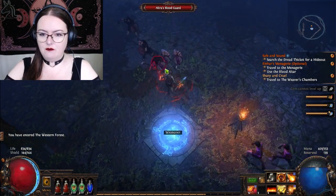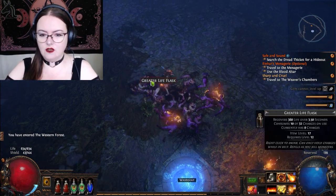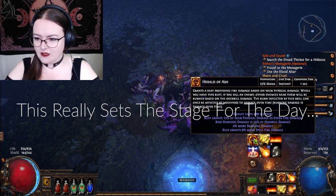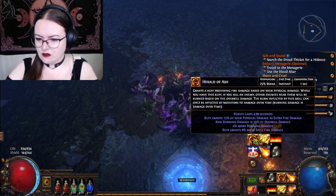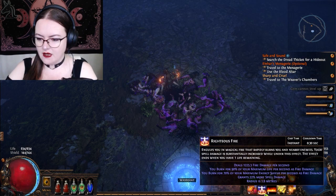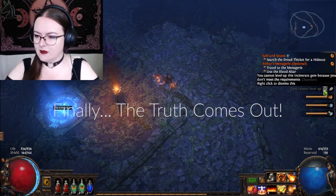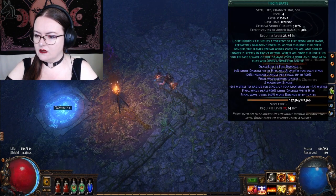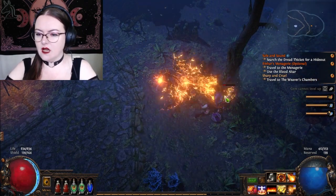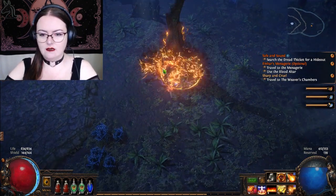I've been informed about the greater life flask — I will have that, thank you. I'm literally not using any spells — my hand wasn't even on the keyboard. So Herald of Ash — that's like an aura, right? Because it's a buff. I'm probably completely wrong. Righteous Fire — is that an aura? I don't know. Oh, I've got to be level 27 before I can upgrade Incinerate. Let's find the Weaver's Chambers.